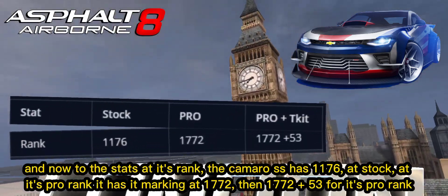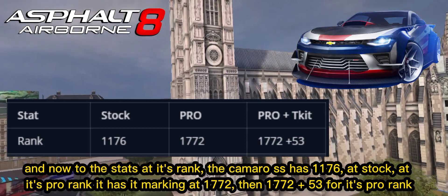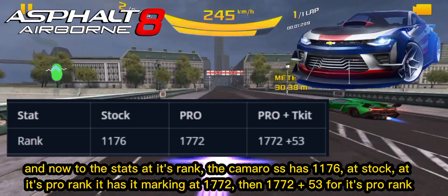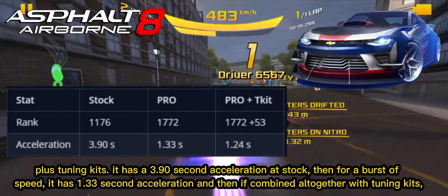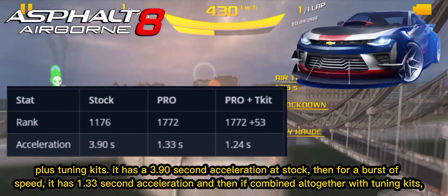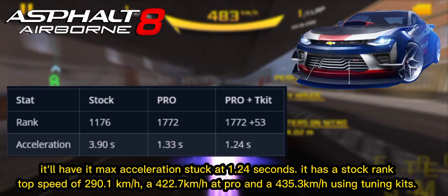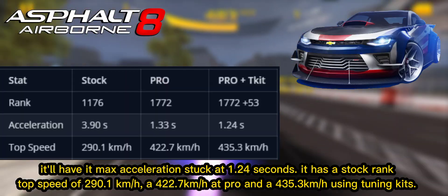Now to the stats. At its rank, the Camaro SS has 1176 at stock. At its pro rank it marks at 1772, and then 1772 plus 53 for its pro rank plus tuning kits. It has a 3.90 second acceleration at stock, then for a burst of speed it has 1.33 second acceleration, and combined with tuning kits it has max acceleration at 1.24 seconds.